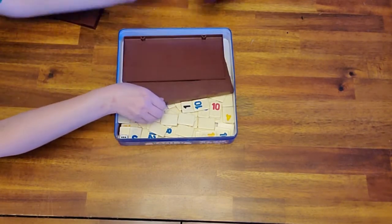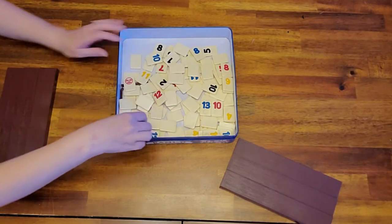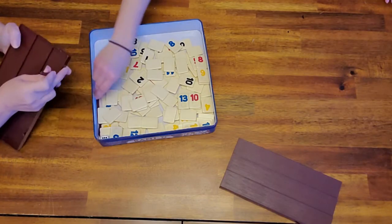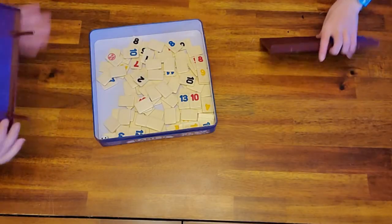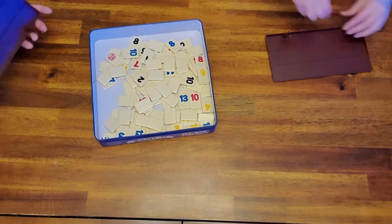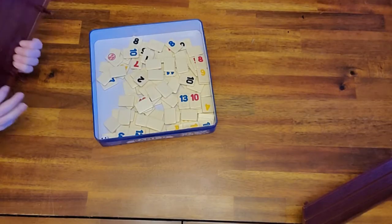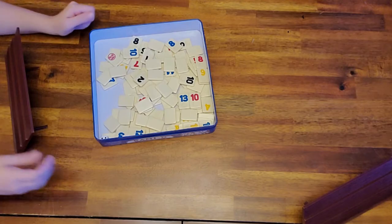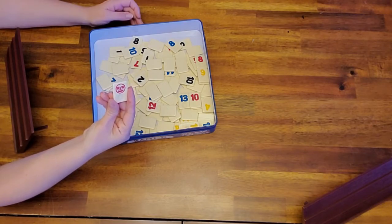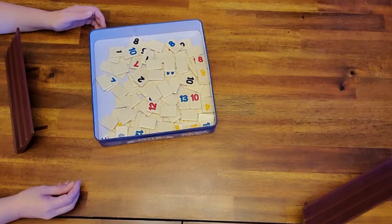The game comes with four stands. Each stand has two little pegs that get poked in the back to make your own little stand. There are jokers in the game — they can be used regardless of their color for absolutely anything. Each player starts with 14 tiles.